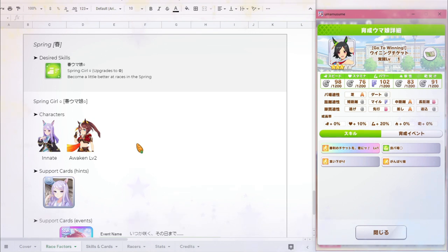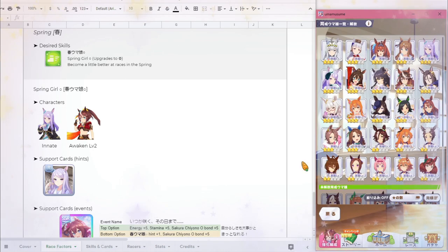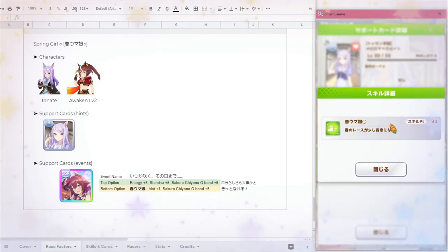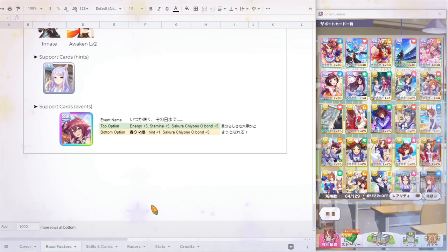The next factor is Spring Girl, and this one is a little tricky because there are a few ways to get it. The first is innately through Meijiro McQueen. The new Tokai Teo also has it as their level 2 awakening skill. The only card that supports Spring Girl with hints is the regular Meijiro McQueen card — not the main story version, but the other one. The only other way to get it is through the support card event of Sakura Chiyono. Just to note, I'm not going to be talking about getting skills through races today — today I'm only focusing on cards and characters.